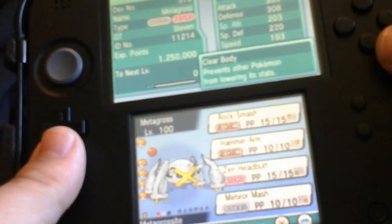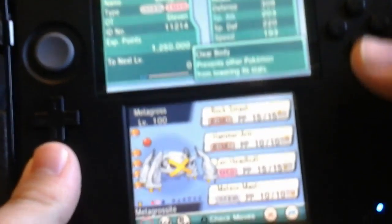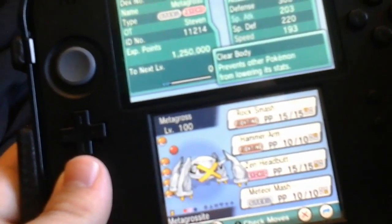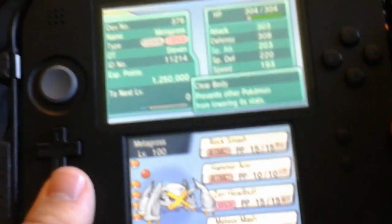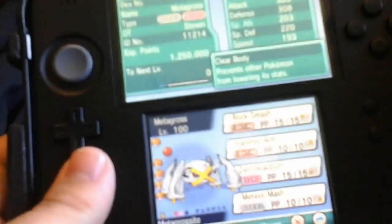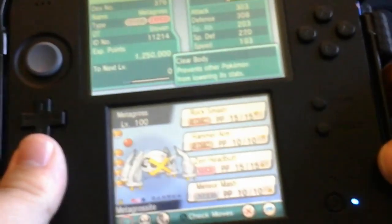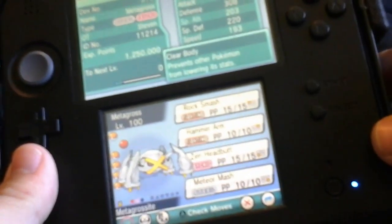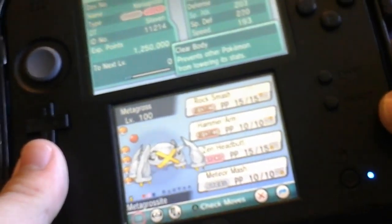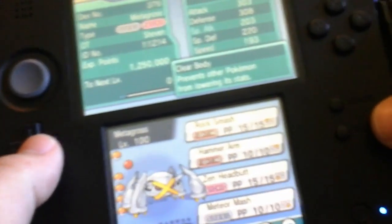Next up we've got our event Metagross that I got like two years back — I don't remember exactly when the game came out but it's been a while. It's level 100, rocking with Rock Smash, Hammer Arm, Zen Headbutt, and Meteor Mash.